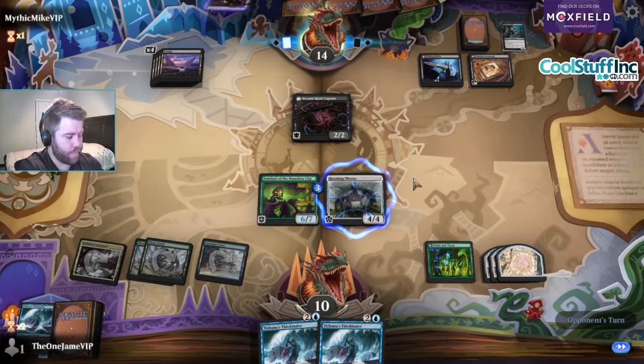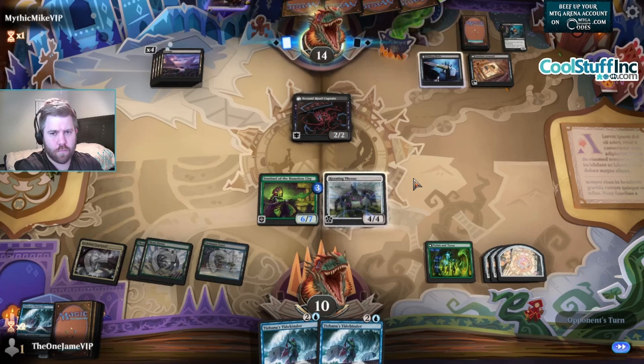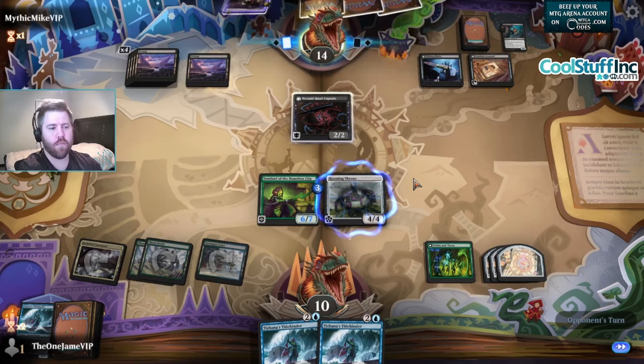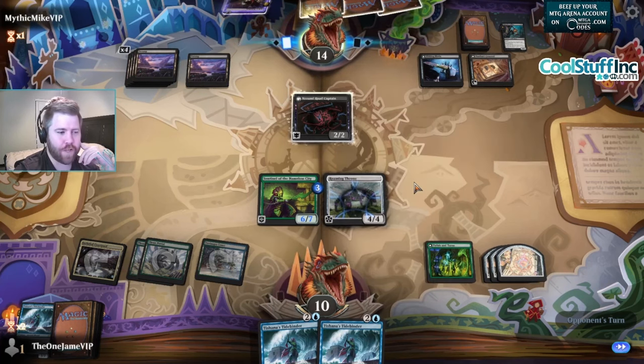I wish Sentinel had lifelink. Give me a lifelink. Or trample, yeah - give me a keyword. Oh, it has vigilance - never mind, it has a keyword.